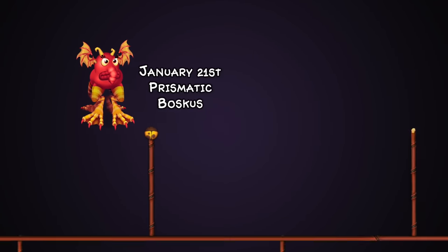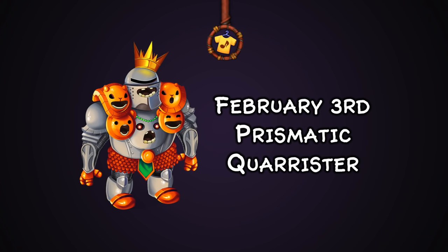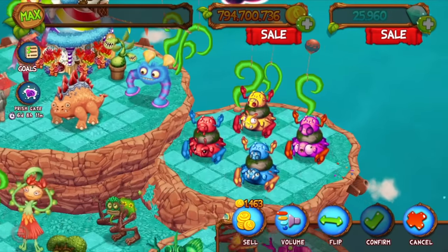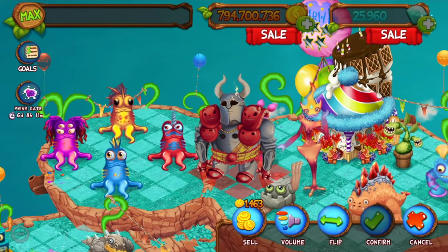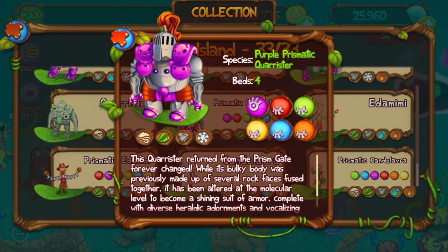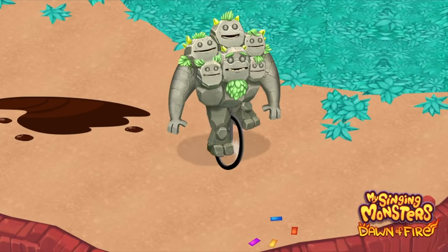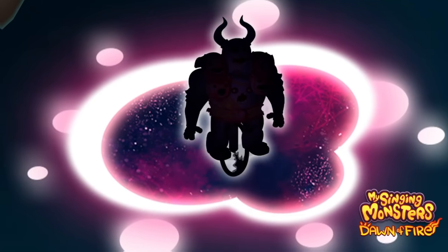Then in February on the 3rd, we got Prismatic Quarrister — designs I absolutely adore. They took the idea of royalty and gave Quarrister a crown on the orange design and different garments to suit the idea of them being a knight across other designs, which really suits Quarrister well. I really love the teaser where they were on a tricycle rolling forward towards the prism gate — a very unique idea.